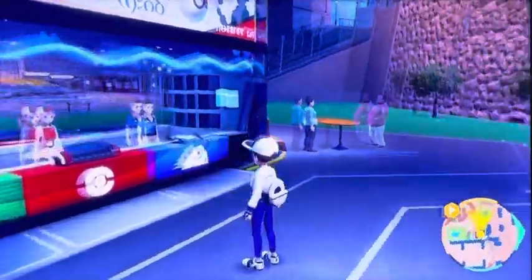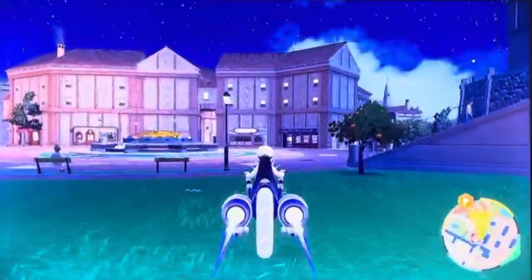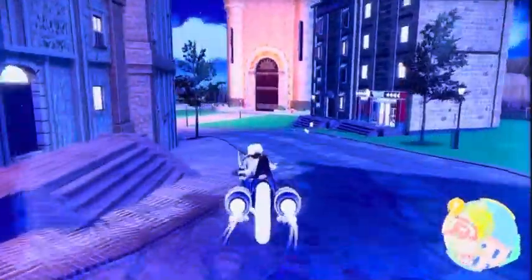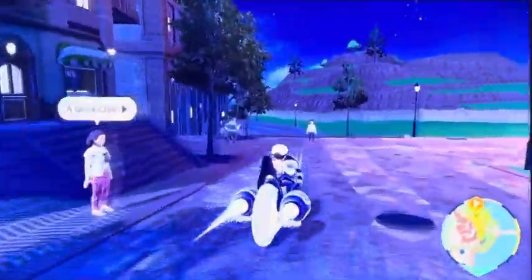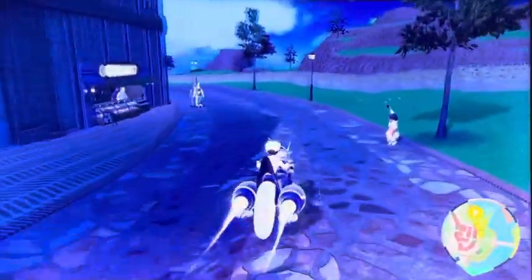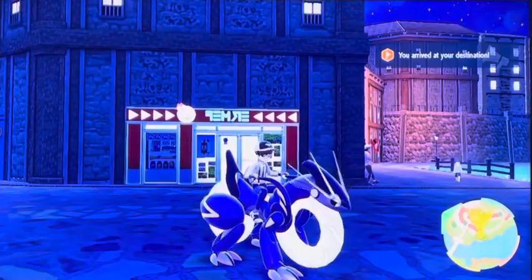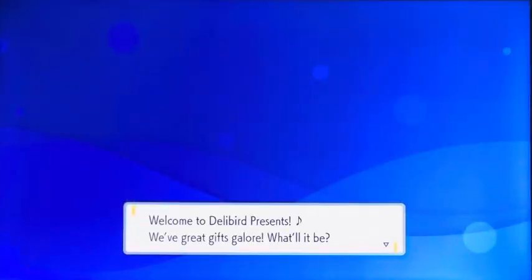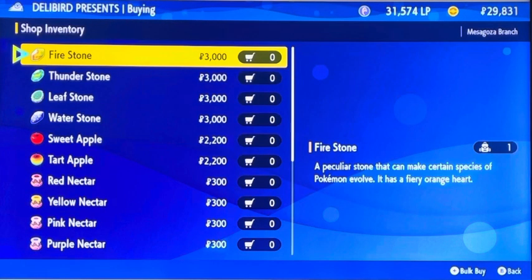Just want to show you guys a couple different places where you can find the Thunderstone. We'll hop on our Pokemon bike and the Delibird Presence Store should be right over here, right after this food store — there it is. This is the Delibird Presence Store, so we'll go on in. We go to General Goods and there's the Evolutionary Stones.